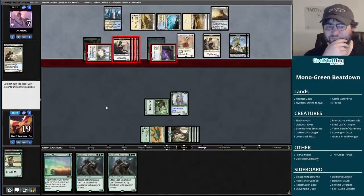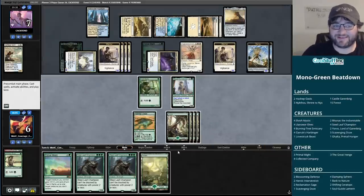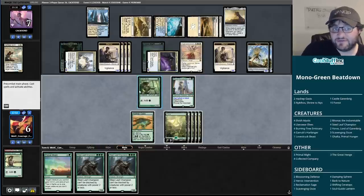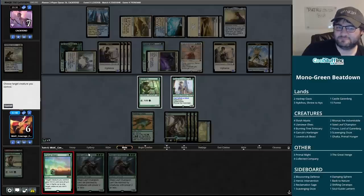What we have going for us is another Primal Might to fight the Deputy of Detention and get our Great Hinge back. This is a tough spot. The Mist tokens all have Vigilance - this is a big hit. Are we just dead next turn? Maybe getting the Great Hinge back is not the way to go. Can we even win? I can Primal Might for zero, fight this thing, get the Great Hinge back, have enough mana to play out both Steel Leaf Champions. I'll have eight life and four blockers at that point - I think I just die. I have to fight the Angel. That second Spell Queller might have got us.